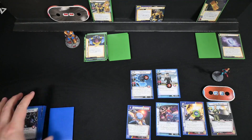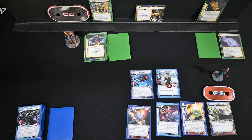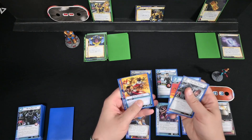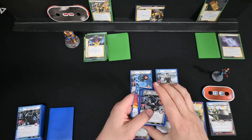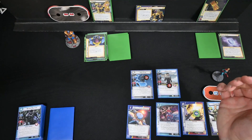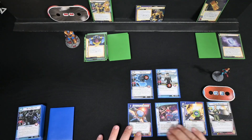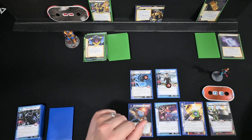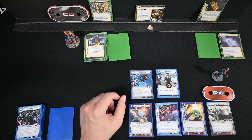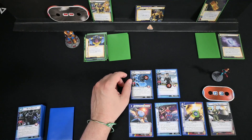Six cards drawn — her card draw is just absolutely nutty. We have Dum Dum, Command Team, Band Together, Energy, Genius, Command Team. Threat goes on — Thanos is going to scheme.